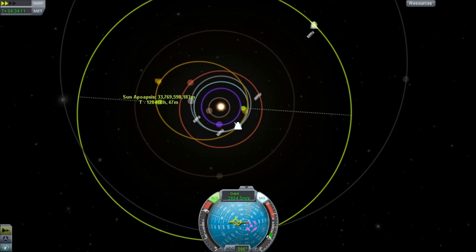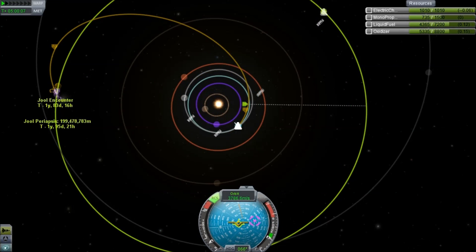This time I've done a much better job with the phase angles — they're at least somewhat close. Although I do have to go slightly further out, I get myself an encounter with Joule on the first pass; I don't need to do any extra loops around. Bringing the periapsis down to about 30,000 kilometres — just tweaking things, that'll do us.